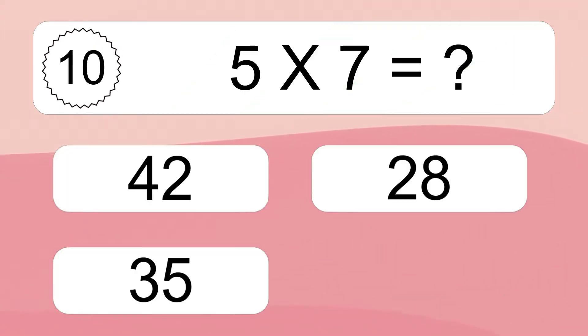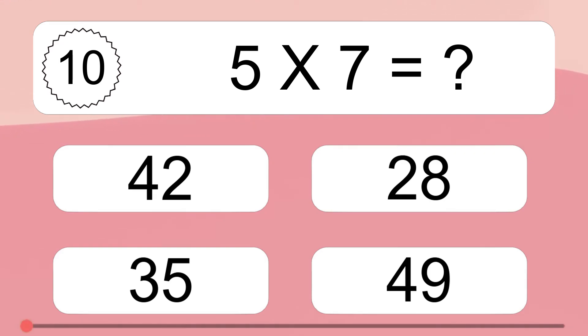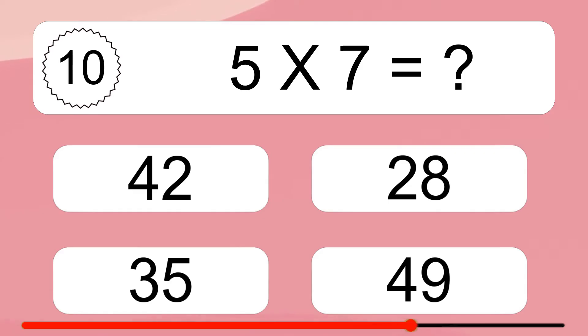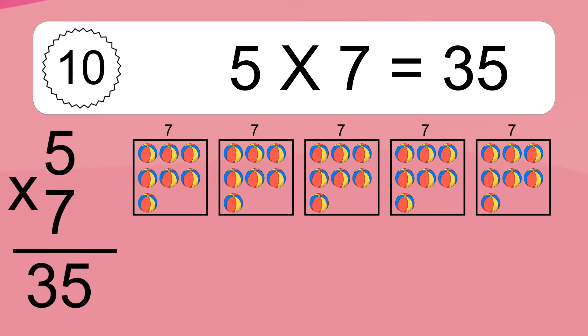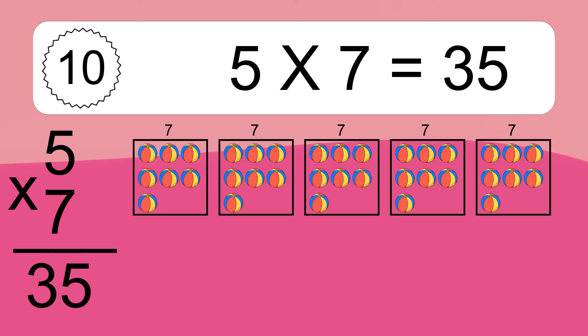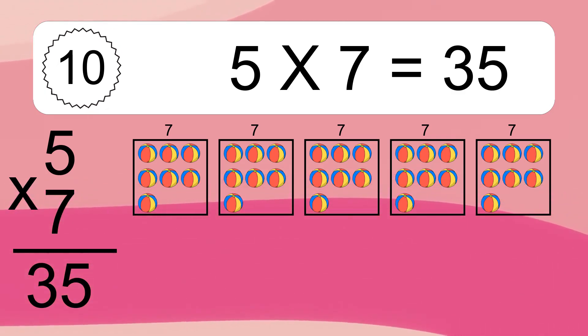5 times 7 equals what? 5 times 7 equals 35. We have 5 boxes and each box has 7 colorful balls inside. If you count all the balls in all the boxes together, you will have 5 times 7 balls. This equals 35 balls.